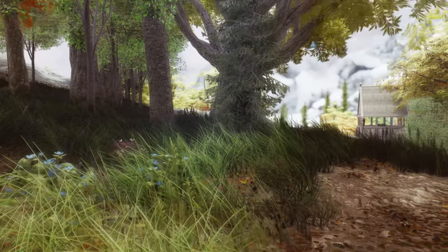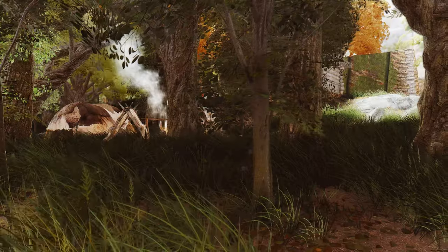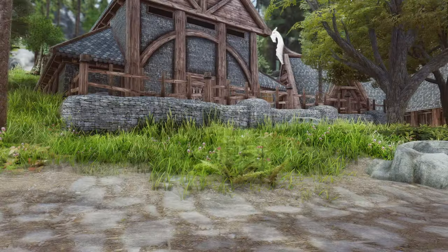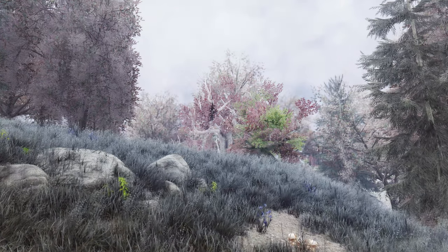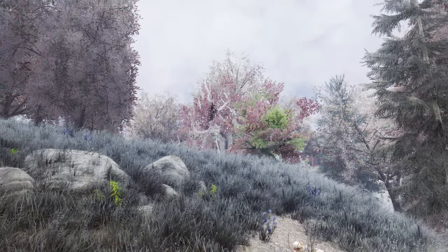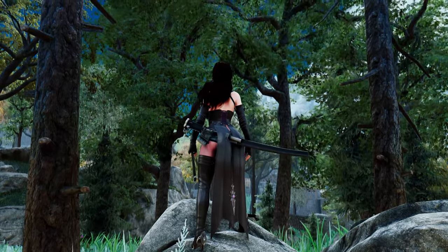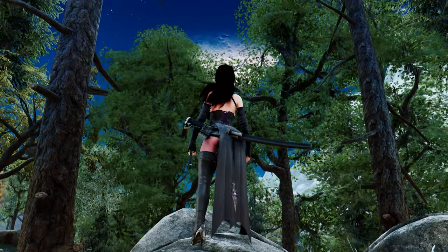The ENB preset adds a touch of realism to the lighting and shadows, immersing you in a world that feels more alive and dynamic. The Reshade preset injects a burst of vibrancy into the colors, making the landscapes and characters pop with a renewed sense of beauty. And when the ENB may not be available, fear not, for the Creatine preset steps in, providing a seamless and stunning alternative to complete the graphic overhaul.